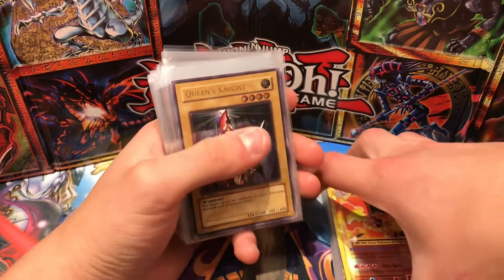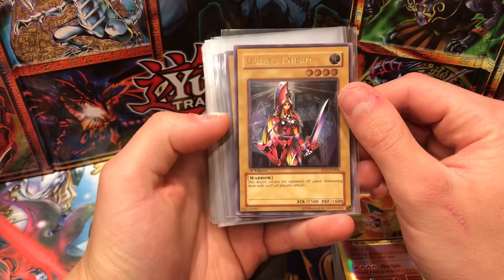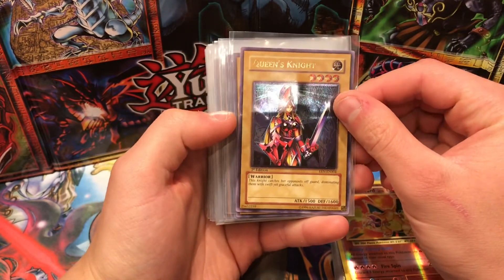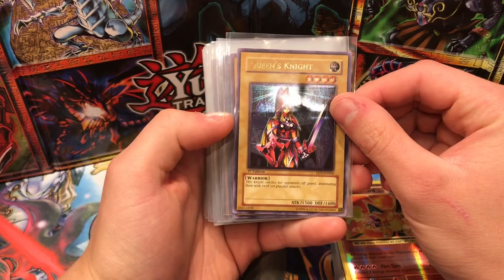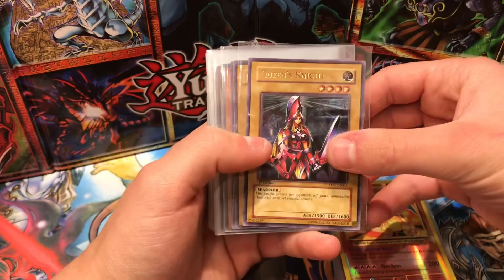Now getting into the cards which I myself — Jamie, Casual Yugi Stuff — will be submitting. Thank you once again to Kurt, Patrick, and Tom for sending their cards in. These are my own cards that I'll be sending off to PSA and hopefully getting back in the next couple of months to do a nice PSA graded returns video. First up we have a Queen's Knight Ultimate Rare.